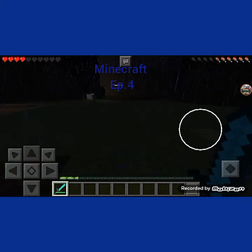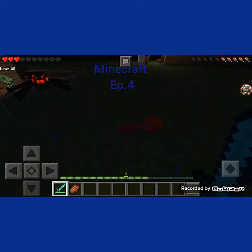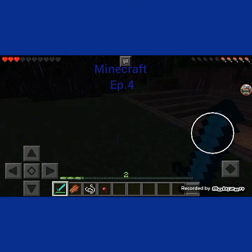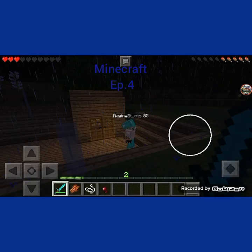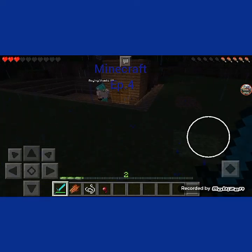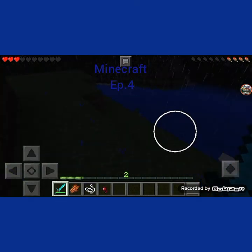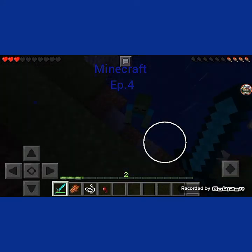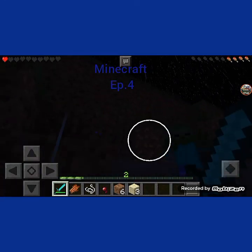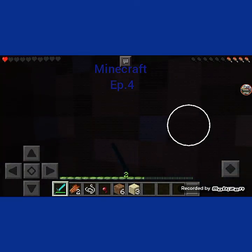I just killed a creeper. Should we sleep? I'm down to five health bars. That witch just gave me sticks? I thought she gave me blazer eyes. Whoa — game glitch. Let's get this stupid rain.